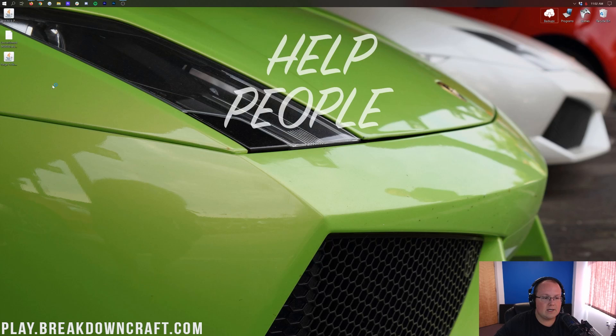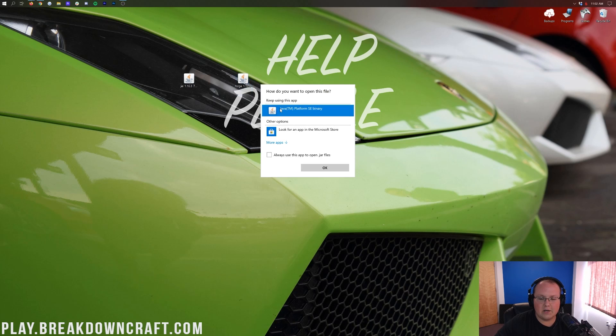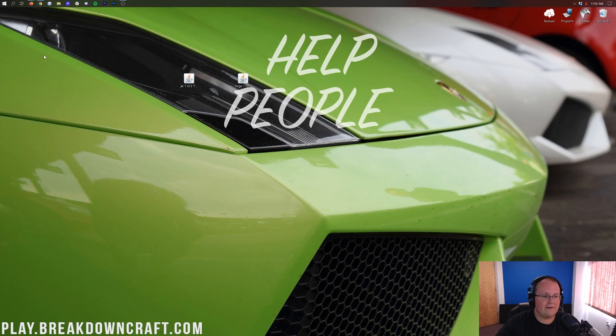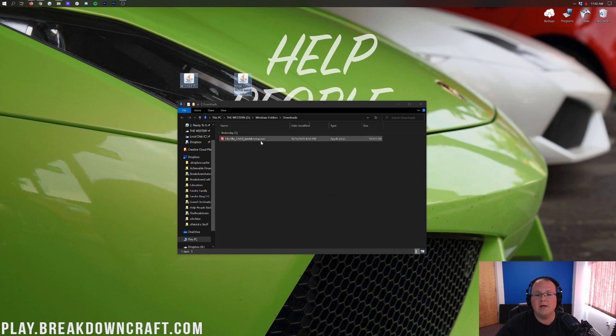Now minimize your browser. On your desktop, you should have Just Enough Items and also Forge. If they aren't on your desktop, they'll be found in your Downloads folder. To find that, click the Windows icon on the bottom left of your screen, type in Downloads, and click the Downloads folder. In there you'll find Just Enough Items and Forge. You can drag these to your desktop just for ease of use.